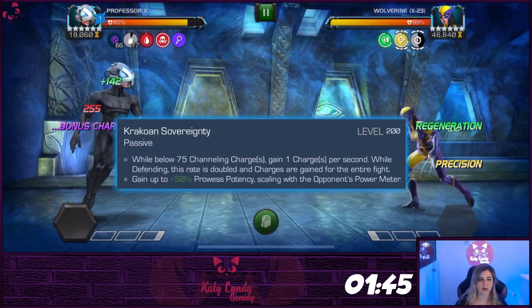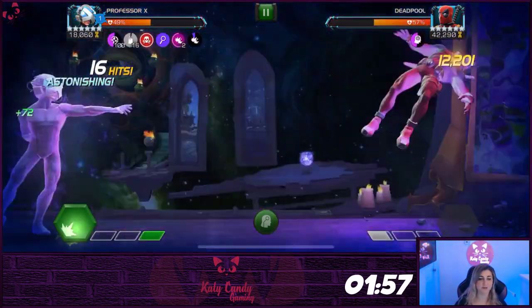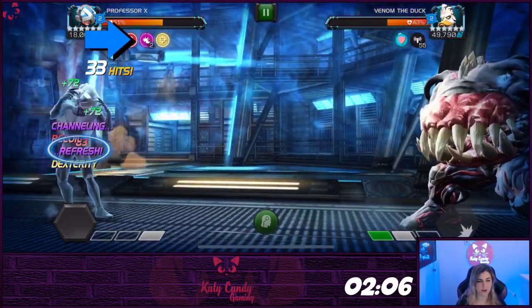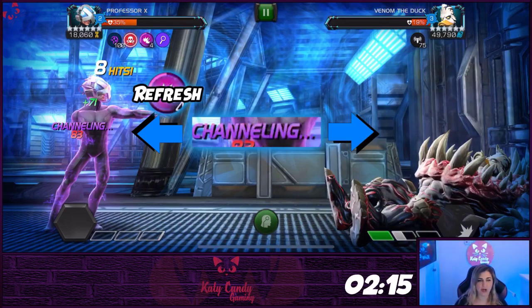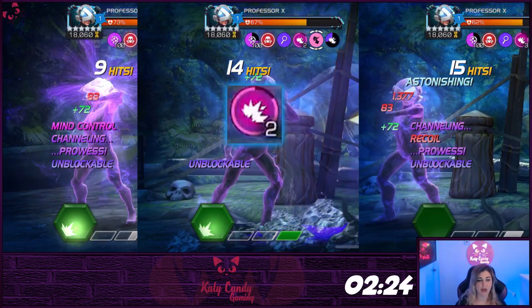His signature ability will give the prowess damage a boost up to 50% based on the opponent's power meter. Canceling his channeling abilities will help you control his prowess buffs. When you cancel channeling by using a heavy, you will gain 10 charges. If you cancel by attacking with a special, basic attack, or blocking an incoming attack, you will gain a prowess. If you cancel by dashing back, you will refresh your prowess buffs. You will start channeling after each special, so if you dash back or dex after a special, you will refresh your prowess. If you parry or go for an attack, you will add another prowess. If you charge your heavy to start channeling, launch your special, then go in for another attack, you will gain two prowess per special attack. Just remember to refresh them because they can stack up infinitely.